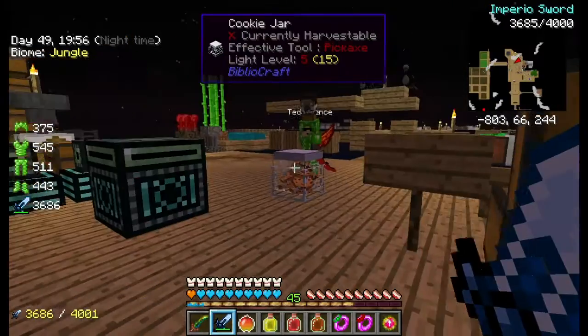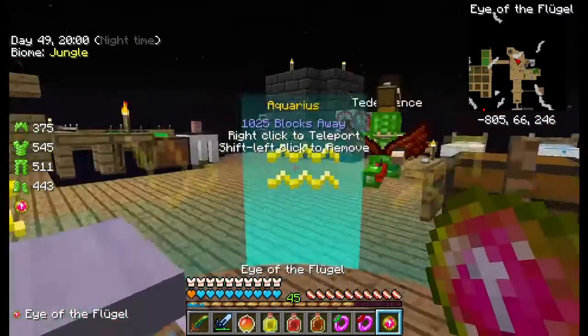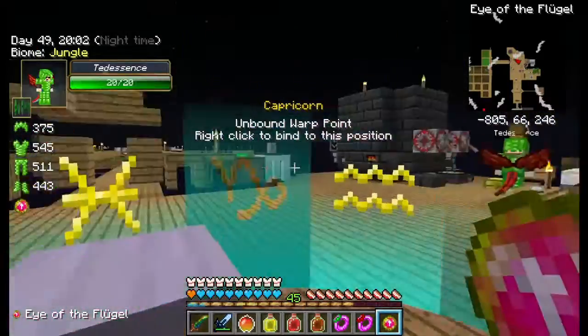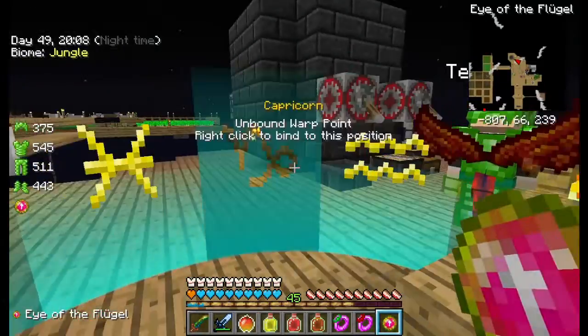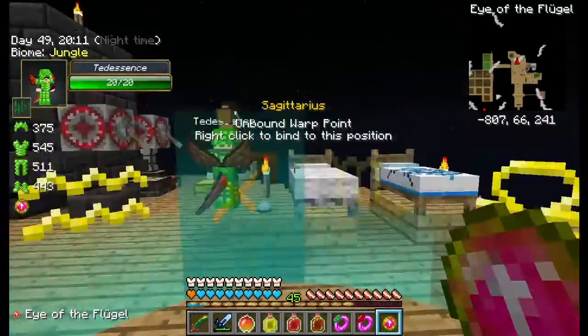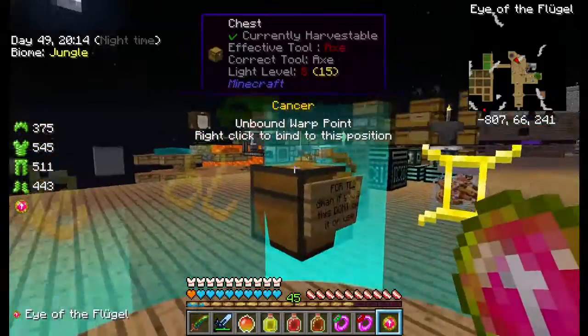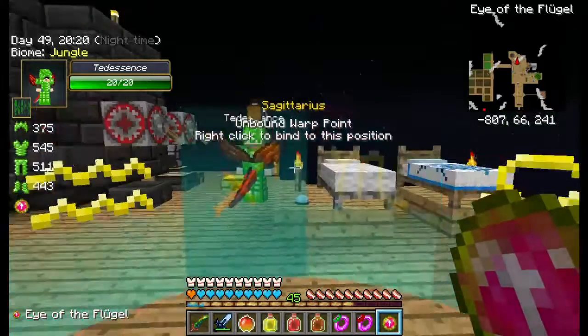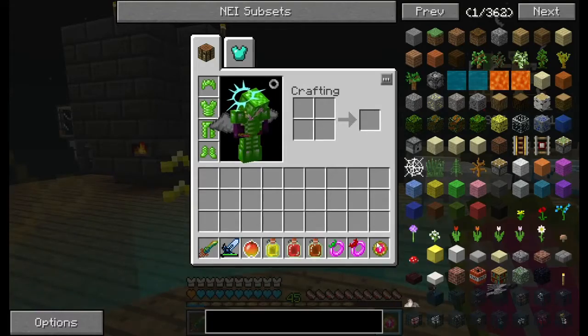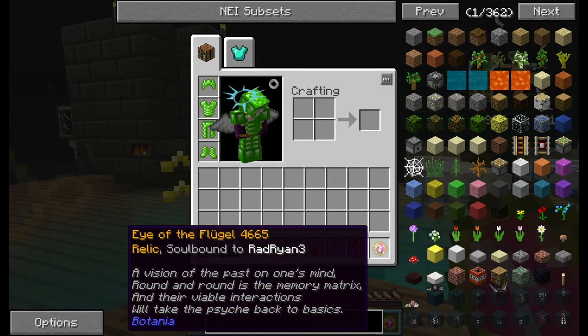Like, if you need redstone, I got a lot. You know how there are the signs of the zodiac, right? Yes. Okay. This Eye of the Flugel shows you a ton, if not all, of the zodiacs, and you can use them like teleport points. Really? This is what people don't know. That's very interesting. Hold on — since it's soul-bound to you, if you give it to someone else, they will die.